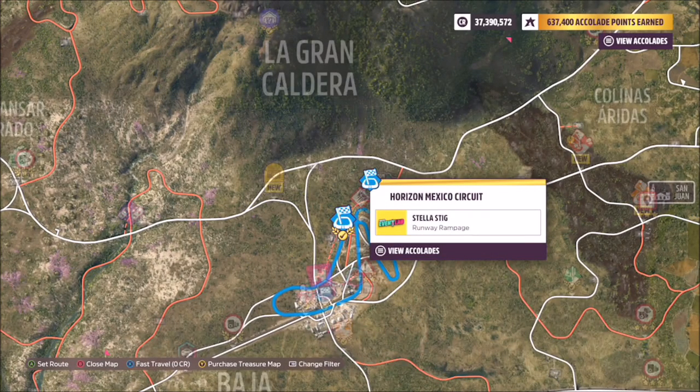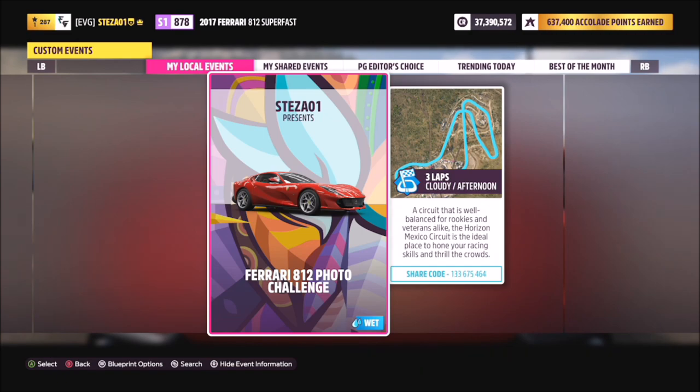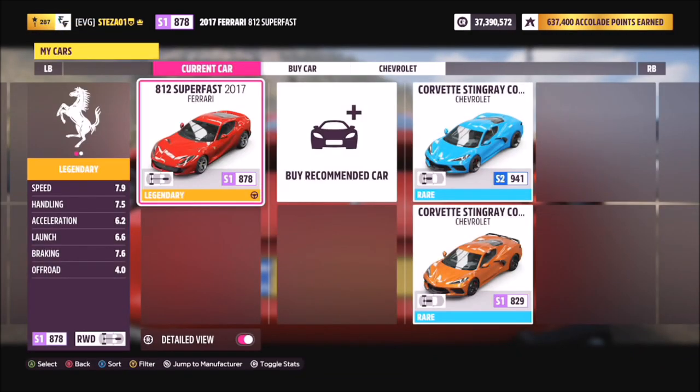I have created a race for you guys to use. It's called Ferrari 812 Photo Challenge and the share code is 133675464. This can be used whether you do or don't have the Ferrari. If you do have it, obviously hop into the race with the Ferrari and take your photo.